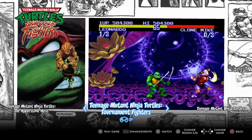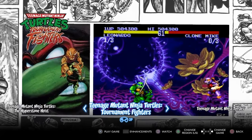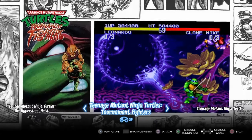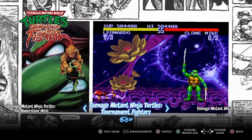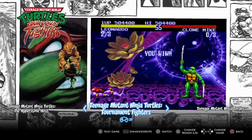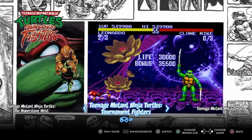Alright, it is a new week, time for a new game in this Cowabunga Collection. This week we're doing Teenage Mutant Ninja Turtles Tournament Fighters for the Sega Genesis. This is the same title as the Super Nintendo version, but there are going to be some differences.